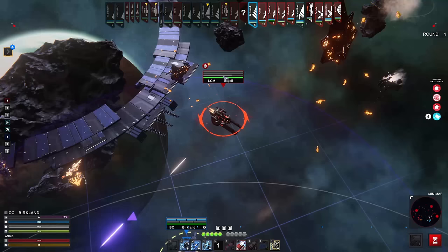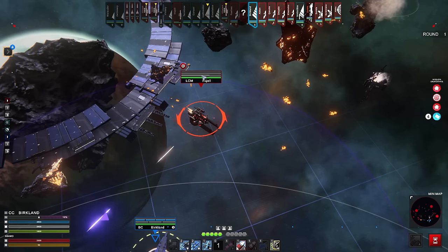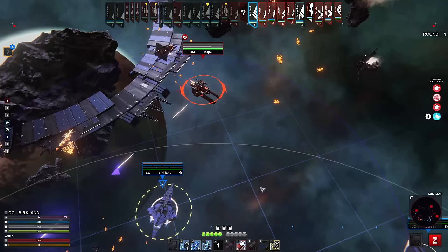I would brighten up that armor bar — it's a little bit difficult to distinguish from the background. You can see it, but raising the base coloration up to a light gray and then making it almost white on top would help, I think.